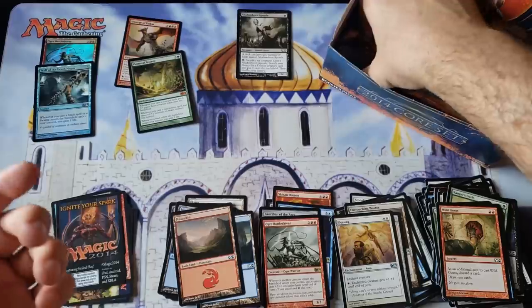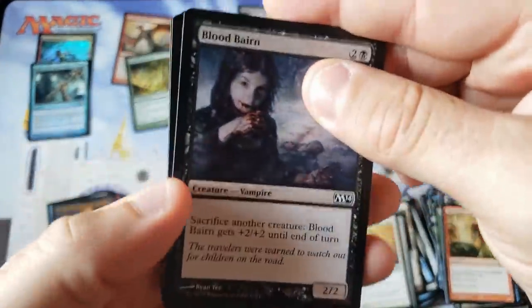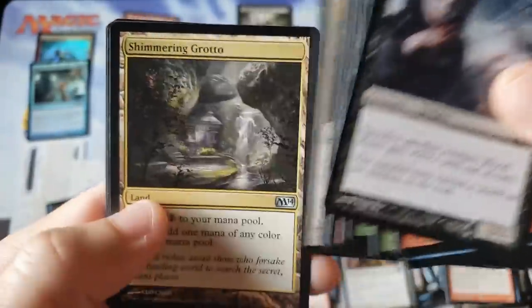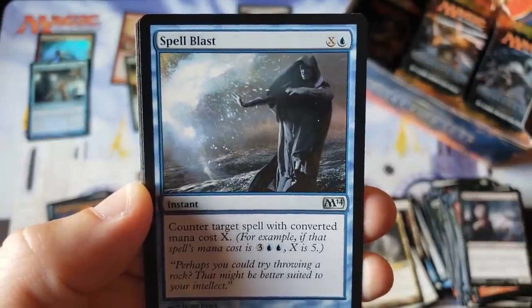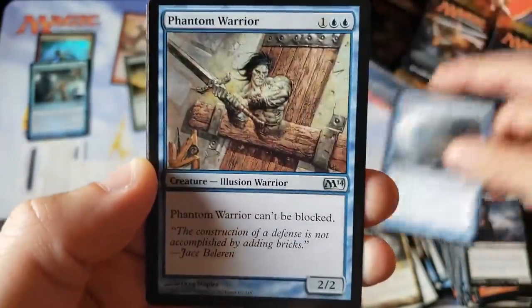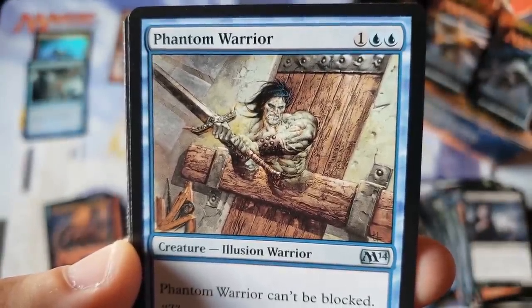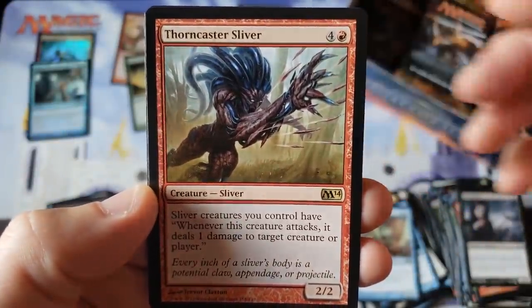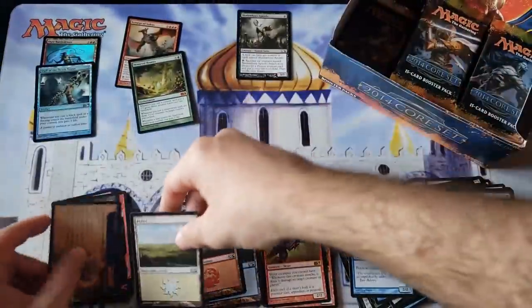A lot of these cards have some decent value, but I think the expected value of a box of 2014 is — I don't think the financial value of the single cards is super mega high. I think they're all probably around $50 to $100 a box — not really that extreme at all. Phantom Warrior. But I tell you what, the Magic cards even from 2013 or 2014 have a different feel. They definitely do. Thorn Caster Sliver — it's a sliver, it's always going to have some sort of demand because slivers are always going to be popular.